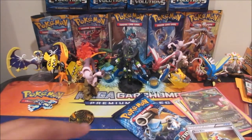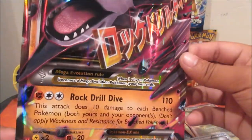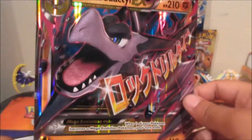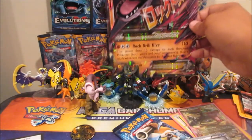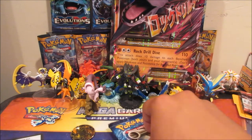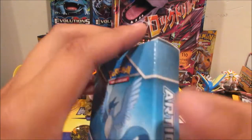We also got an Aerodactyl bike which was randomly inserted. Oh, I knocked the camera — not good. We got a Mega Aerodactyl with Rock Drill Dive for its attack. Not the best Mega on card, but it's actually pretty decent in the electronic game. Alright, let's open this Articuno theme deck and see if we can get any Articunos.